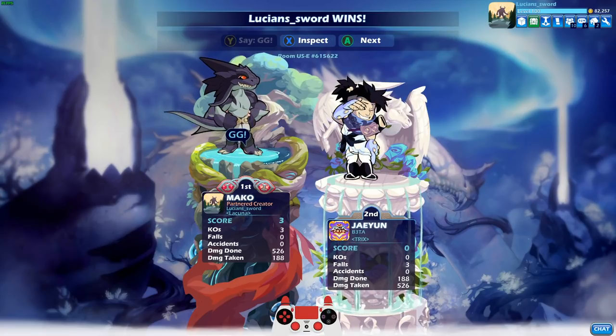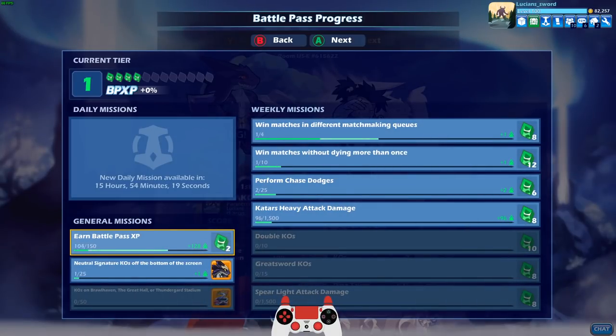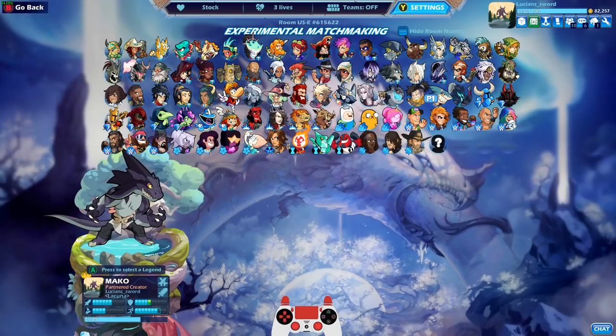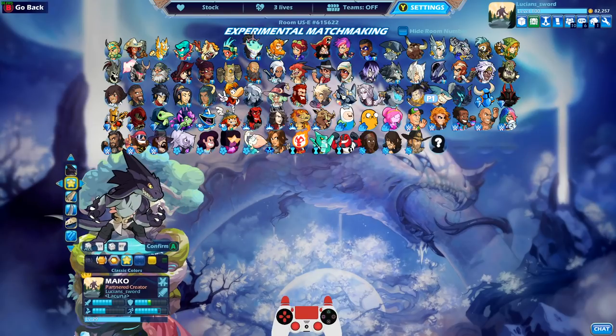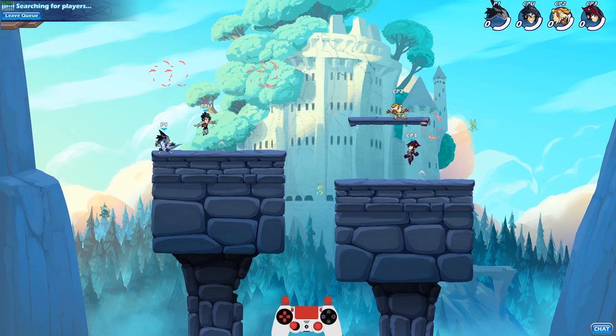Alright guys, first game with Mako couldn't have gone much better — we got a three-stock. Win match — look at all the progress I'm making, oh my goodness. This is going to be good progress. Alright, I'll do one more game. This time we will change up the colors. Let's go Skyforge colors.